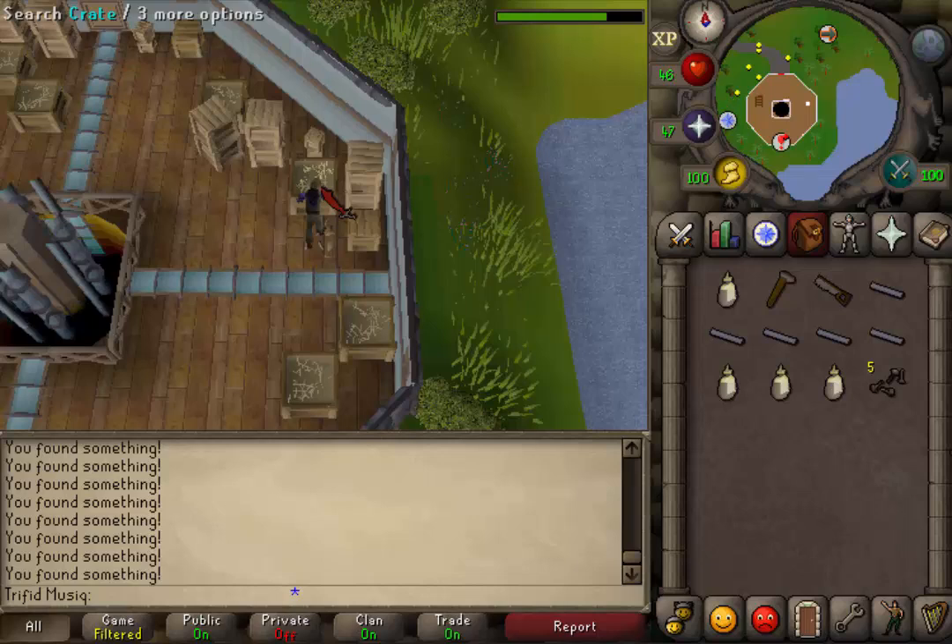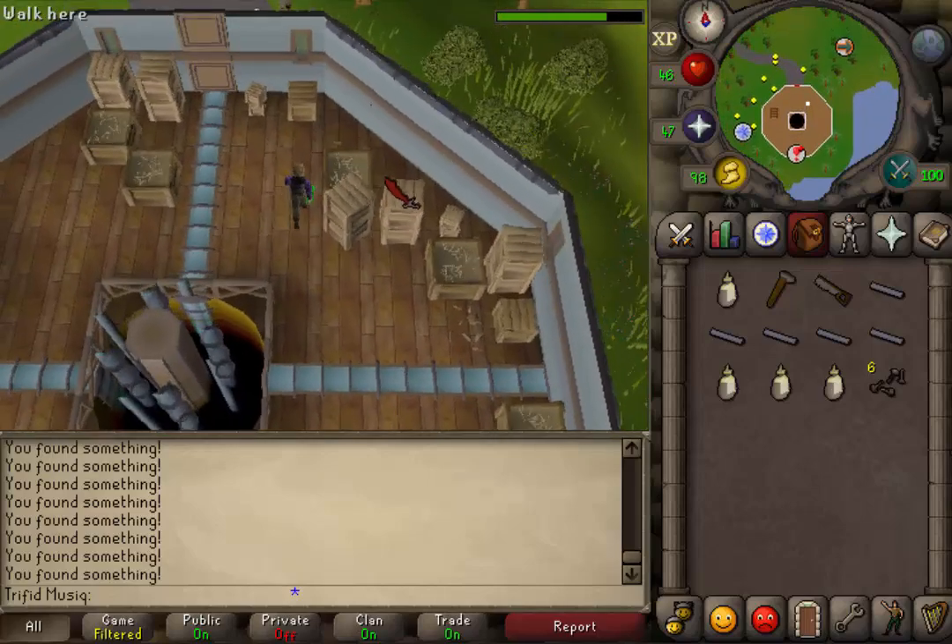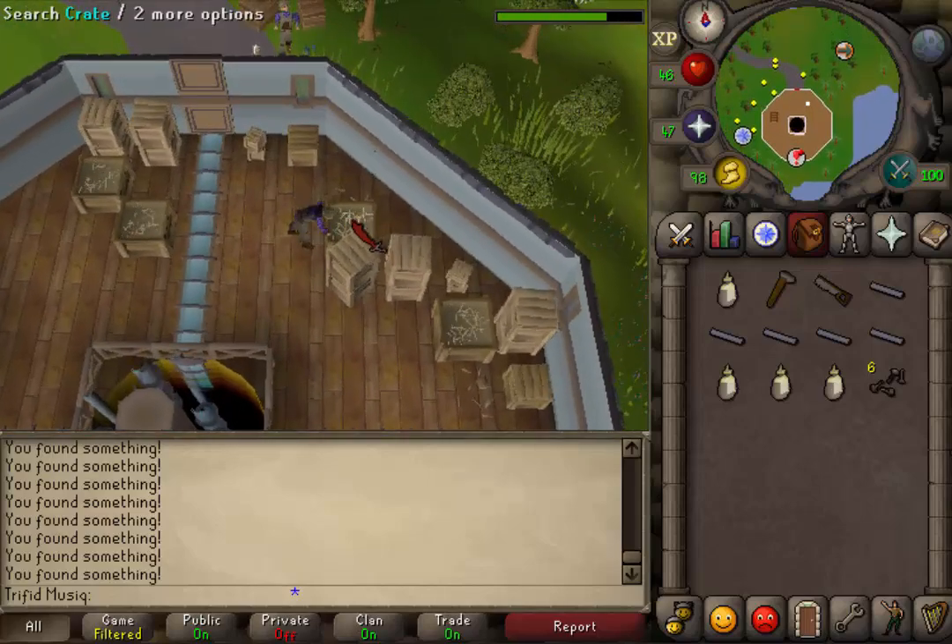When you are done searching, 2 squares northwest you will find another crate with straw on it. Search that crate until we have 5 pipe rings.